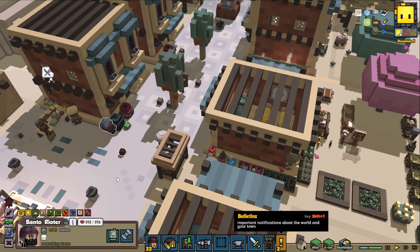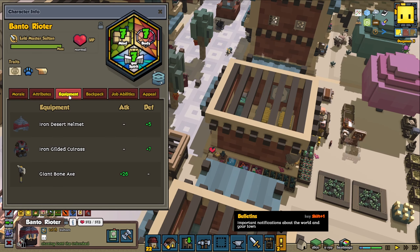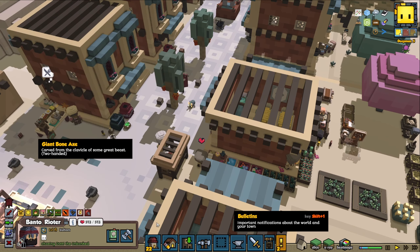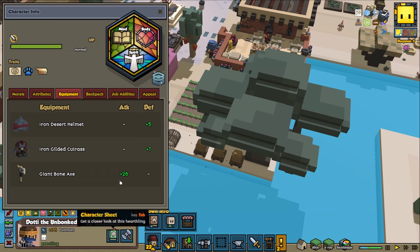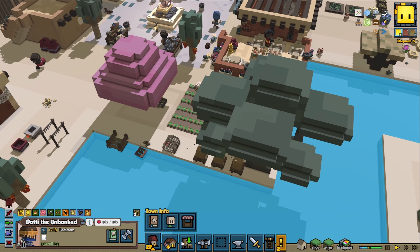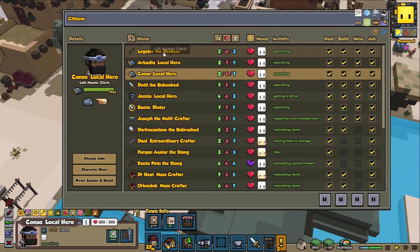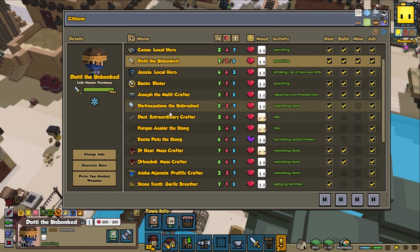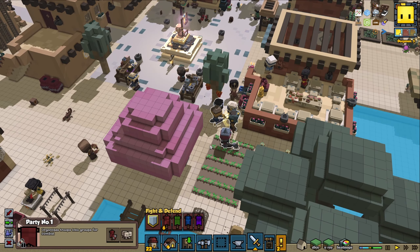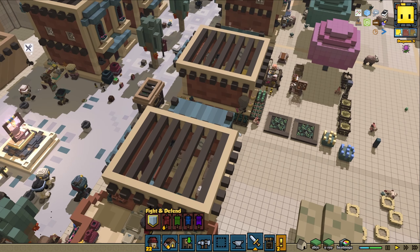Let's see what kind of weapon we're gonna be equipping. I changed to two-handed for Banto — let's see what weapon. Got a giant bone axe, awesome. And for Donnie, here we got the lantern maze — nice. I feel like we have a pretty good setup now. I may want to have maybe another archer or another footman. It's really nice when battle comes and you have them available, but during the peace times it's kind of nice to allow them to do other things around town.